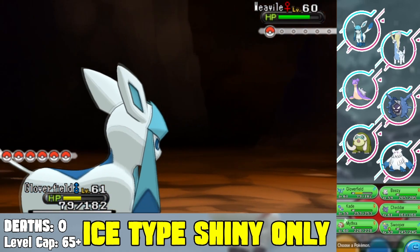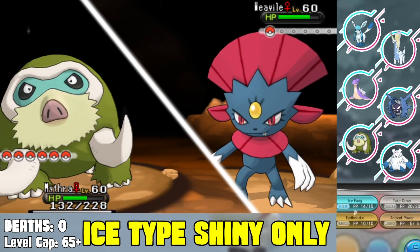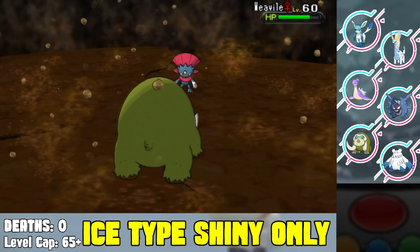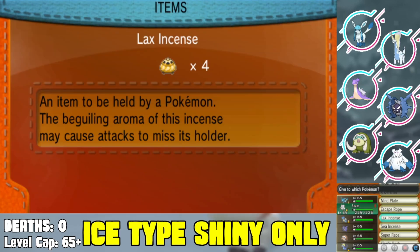We head into Victory Road — with an ice type team it's not that difficult. We don't lose a single Pokemon, get our training done, and head into the Pokemon League to face the Elite Four.